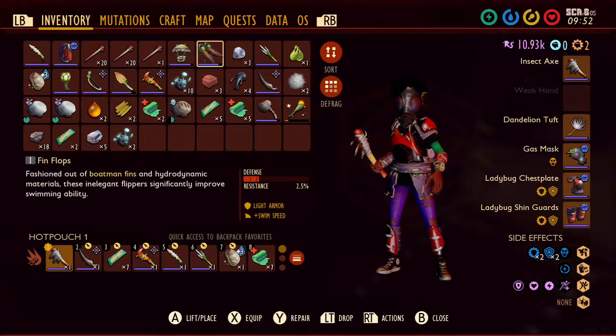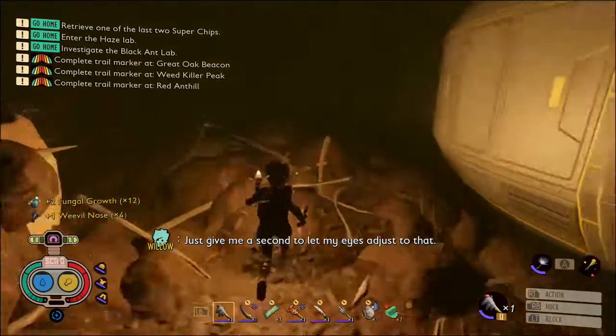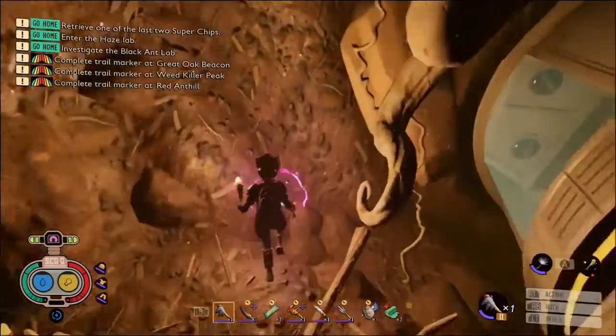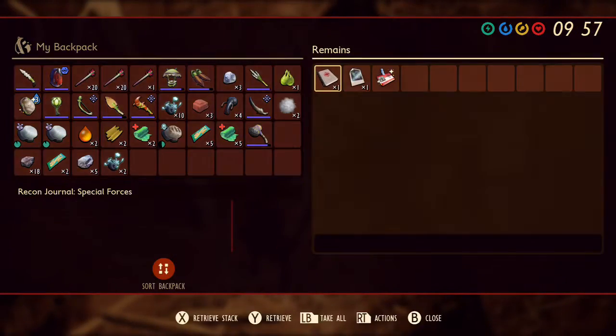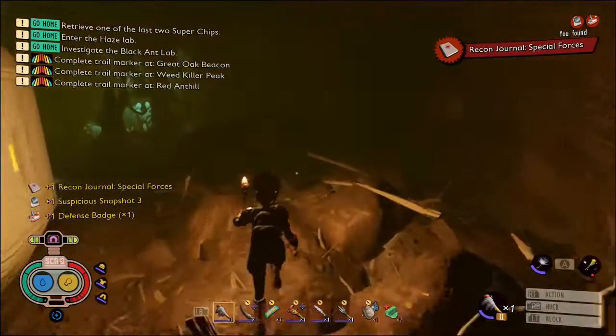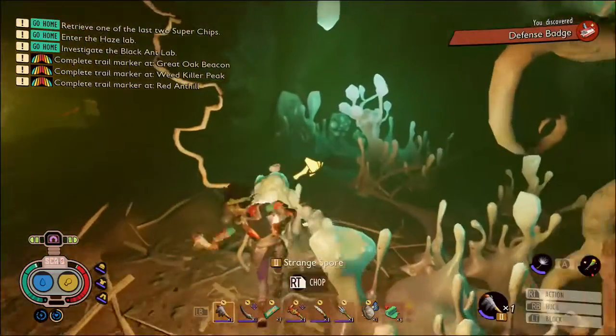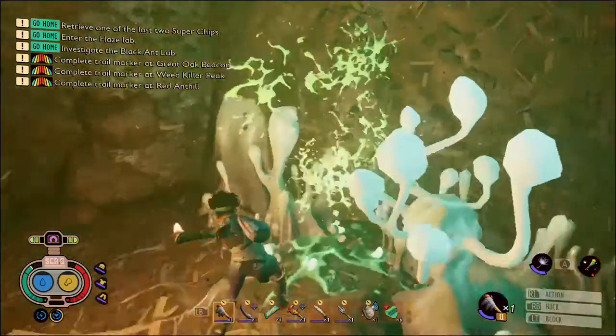Around this corner it's a bit dark — I'll just put a light on. We've got some raw science, and next to that there's some bones. We've got the special forces journal, suspicious snapshot three, and the defense badge. Some more spores in here — let's get rid of them, and continuing on.